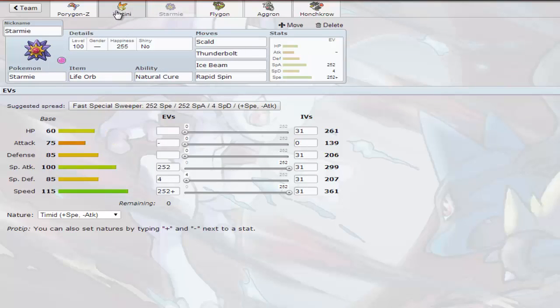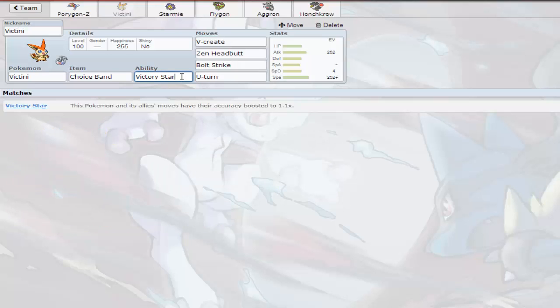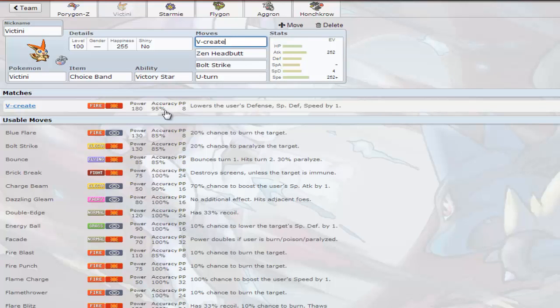Choice Band Victini — you guys saw the raw power of Choice Band STAB V-Create. It destroyed that Umbreon who thought it could live and Foul Play back. Definitely nothing I would change on this set. I do hate running Bolt Strike because of its 85% accuracy — Victory Star only gives a 1.1 boost, not like Compound Eyes at 1.3. Bolt Strike has a 20% paralysis chance which I've never actually seen happen. If you don't like missing you can run Fusion Bolt, but you lose 30 base power. V-Create at 95% accuracy effectively becomes 100% with Victory Star's boost.